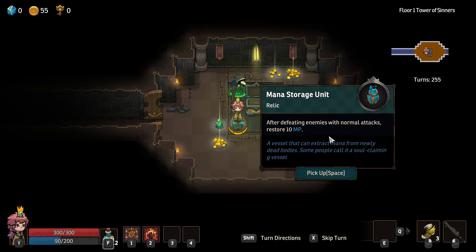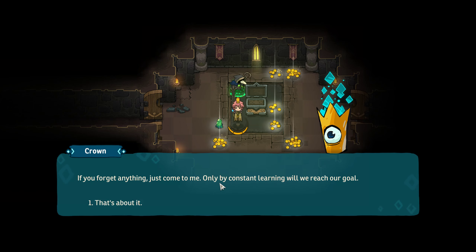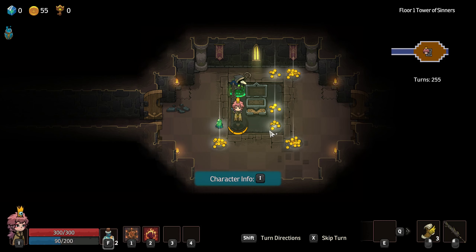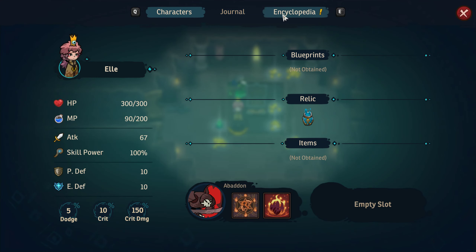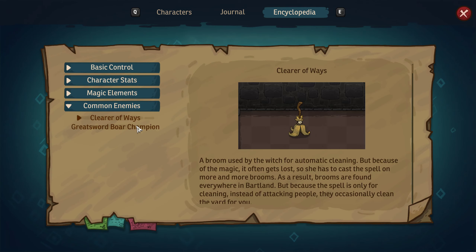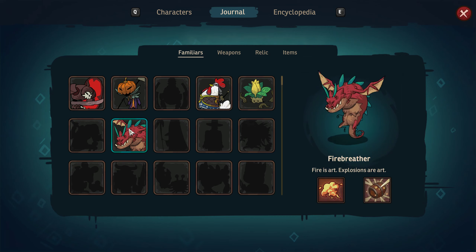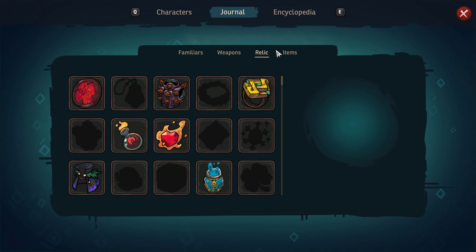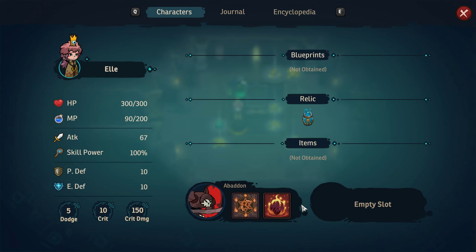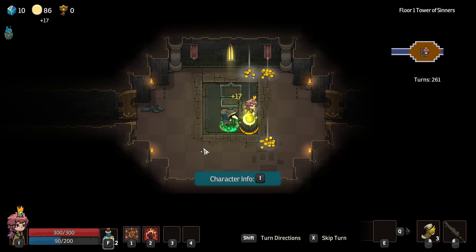Mana storage — after defeating enemies with normal attacks, restore 10 magic points. The Crown says it will be constantly monitoring our status during the journey and recording everything we see within different dream realms. Only by constant learning will we reach our goal. So we have a relic. Encyclopedia — common enemies. A pig that was turned into a warrior, or a warrior that was turned into a pig. These are some familiars. Weapons — we definitely haven't seen all of these, so this is interesting. And characters — we only have L.